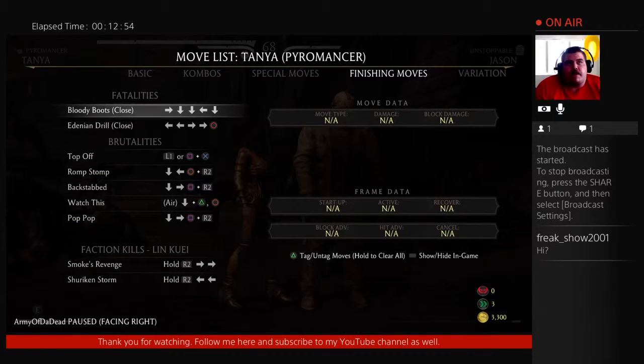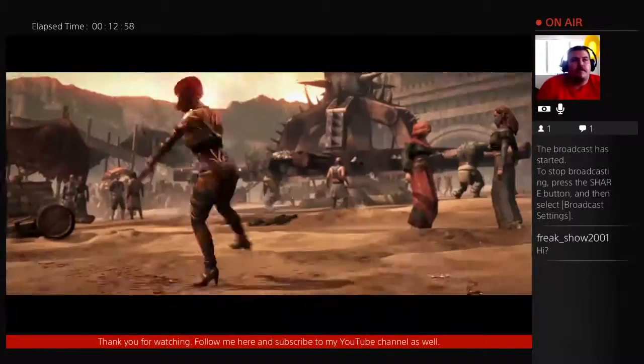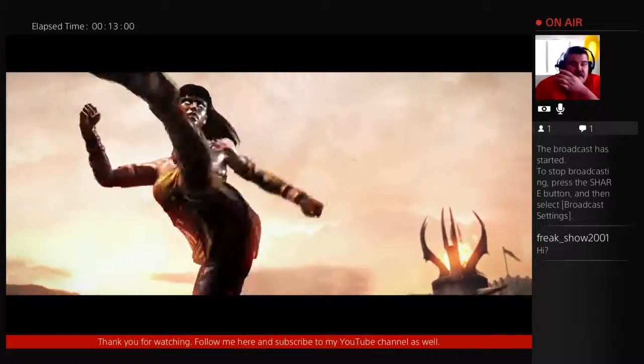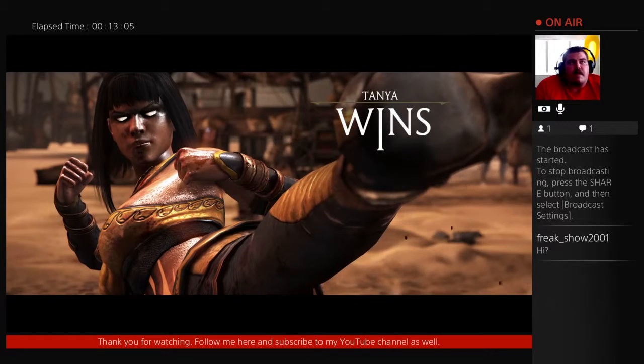Towards, down, down, away down. Gosh dang it. So that's the third look at Tanya's abilities here. So now I'm going to show you guys her fatalities.